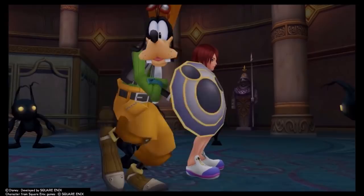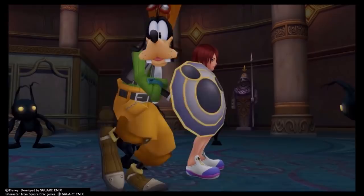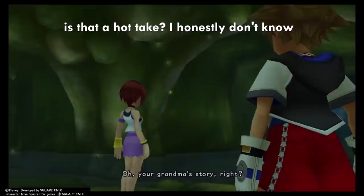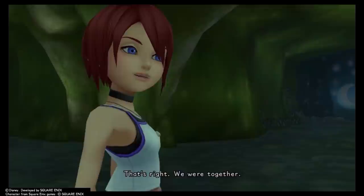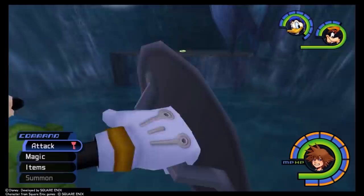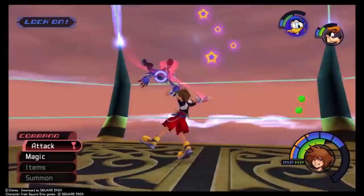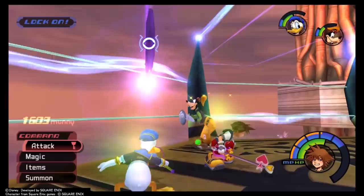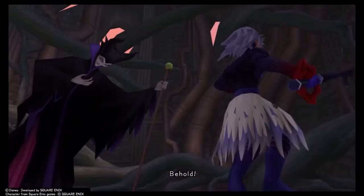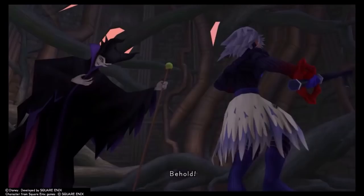From the Riku-Ansem fight onwards, we're knee-deep in chaos until we reunite with Donald, Goofy, and Kairi, then take a reprieve back in Traverse Town. I love how the world is split in two — finding another path back to the castle because the final keyhole has been spilling out unspeakably strong Heartless. We have the best Kairi moment in the series, gear up with Cid, and make our way back to clean up unfinished business. Our second climb up isn't too different from the first, which is my only qualm with an otherwise perfect world. For me, it's the prettiest world to look at, the most fun to play, the most atmospheric, and the most impactful. For a bastion that's supposedly hollow, it's filled to the brim with the absolute best that KH1 and the series has to offer.